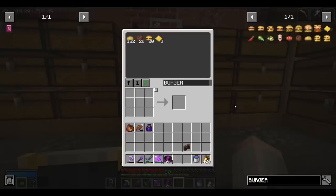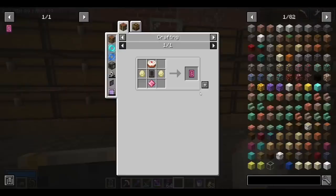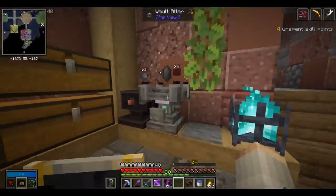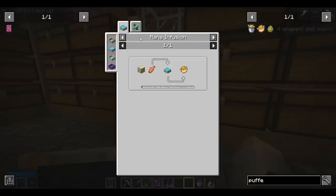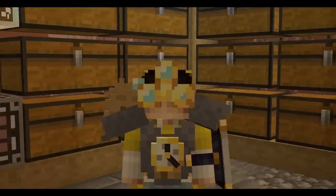We also switched over to unobtainium blocks because people said those are the best marker block. But enough talking, let's get this seal done. We're missing one more thing and that's a vault crystal recipe — 16 puffer fish. I currently have none, and the only way to get them is to fish for them or fight the elder guardian, so I'll be back once we have all the puffer fish.